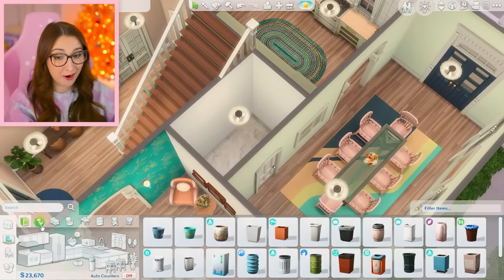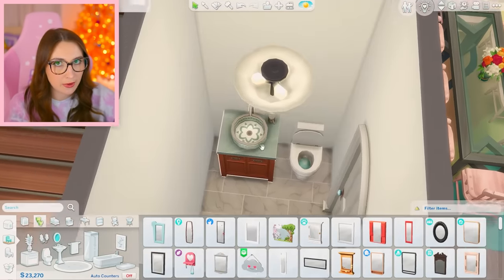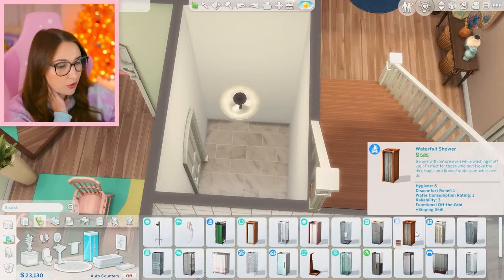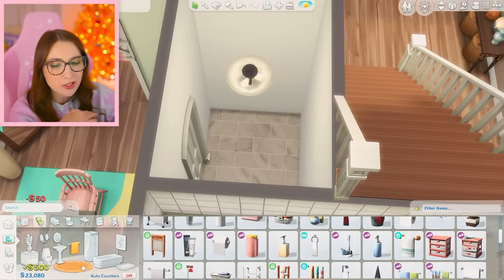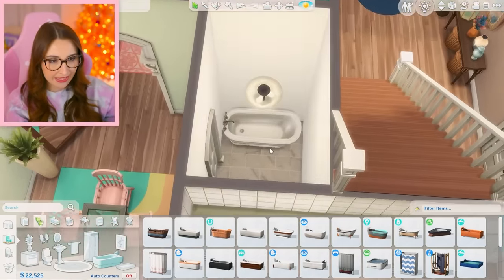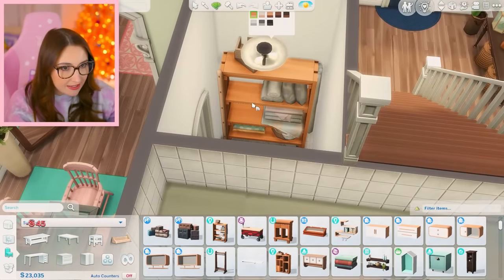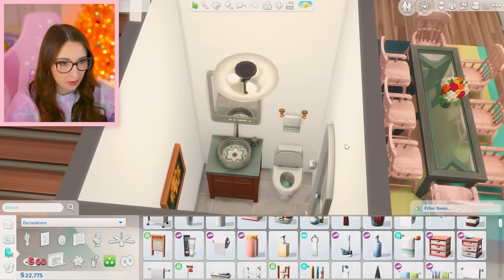I almost forgot the bathroom — I almost completely missed it. It's kind of hidden right here which is nice, but now we can do like a way nicer bathroom with a mirror, which we did not get the luxury of having the first time. I can't believe this bathtub is $2,300. I think I would rather do a shower and then like decor instead. There is this really nice linen shelf. There's this shelf that has a bunch of like linen type stuff on it — it fits the space absolutely perfectly. Put a little towel right there.